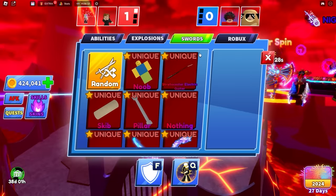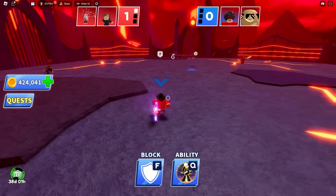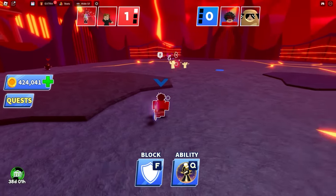We want to go to try-hard mode. We're blue team, they're red team. If I see them use Pool, I'm using my own ability right away.